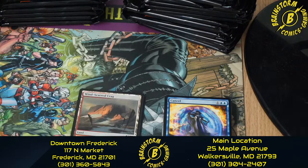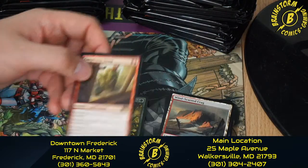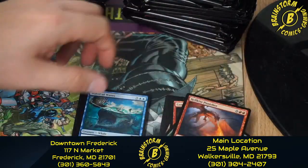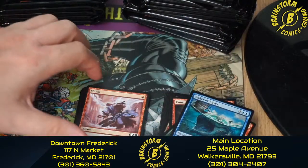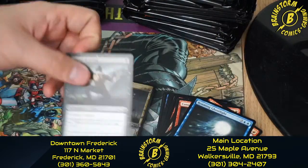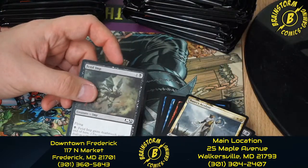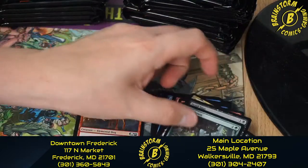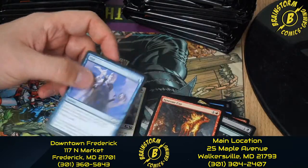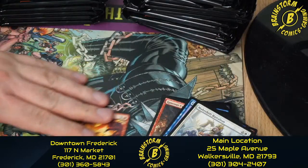This is our fourth pack of kit two. We have Windscarred Crag, Conspicuous Snoop, Cultivate, Hellkite Punisher, Waker of Waves, Shock, Roaming Ghostlight, Infernal Scarring, Basri's Acolyte, Fetid Imp, Track Down, Igneous Kerr, Opt, Makeshift Battalion, and Surestrike.